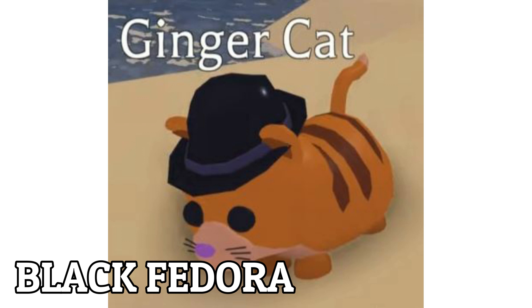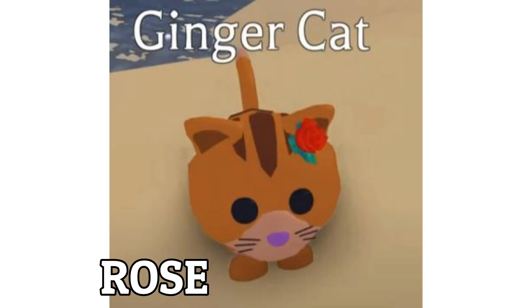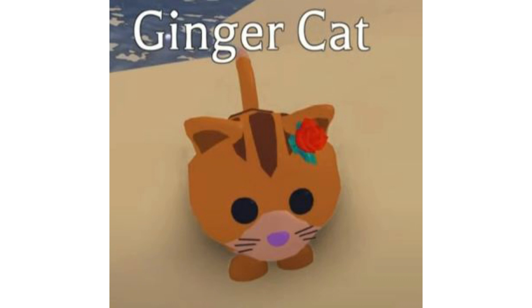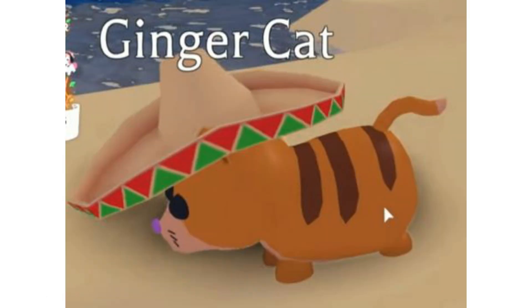Next is the Black Fedora — it's like a gangster style, I really like it. After that is the Rose, which is one of the sunken items you can see in the sunken ship — it will be available in the pet accessories. Then we have the Sombrero.